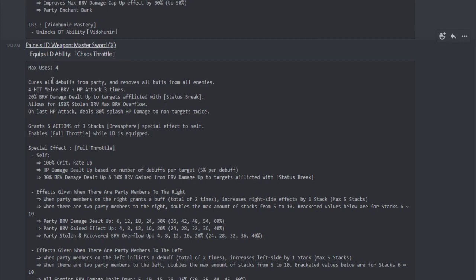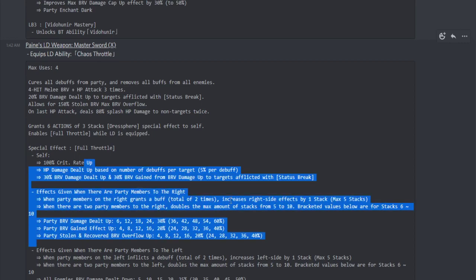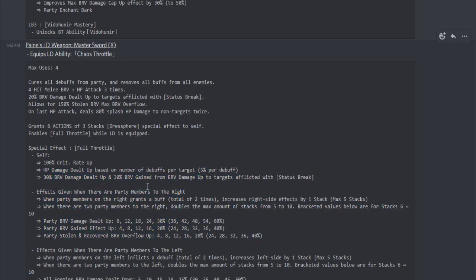Now for Payne's LD weapon, called the Master Sword — a Legend of Zelda reference there. I'm not going to go over everything because I already covered a lot of this information earlier this morning in a separate video, which I'll put in the pinned comment. I'm not going to go through every single thing again because it's a lot and it was confusing at first, but I tried to simplify it as much as I could.